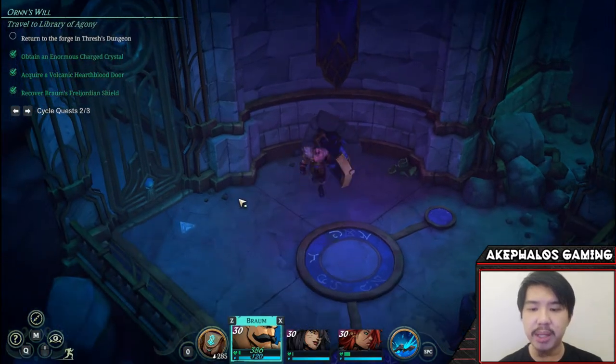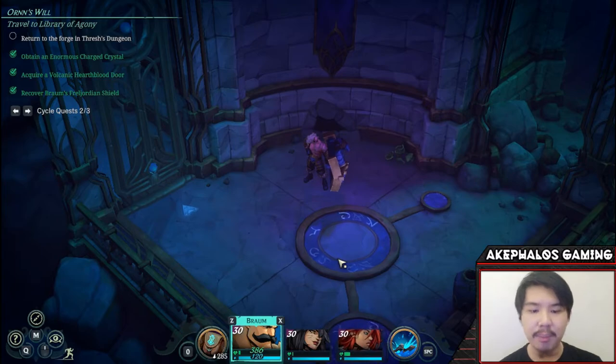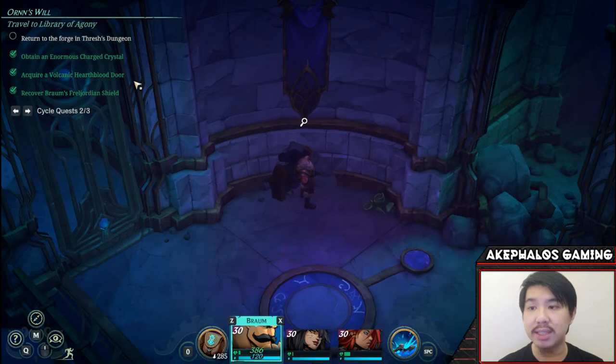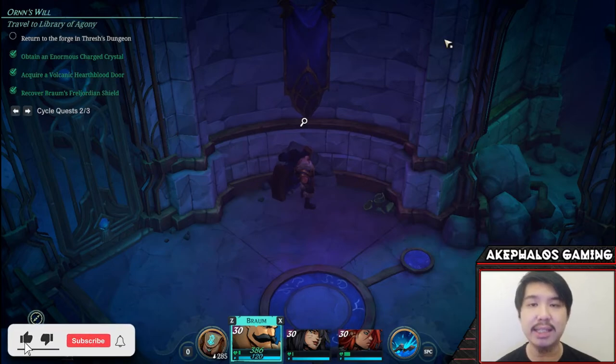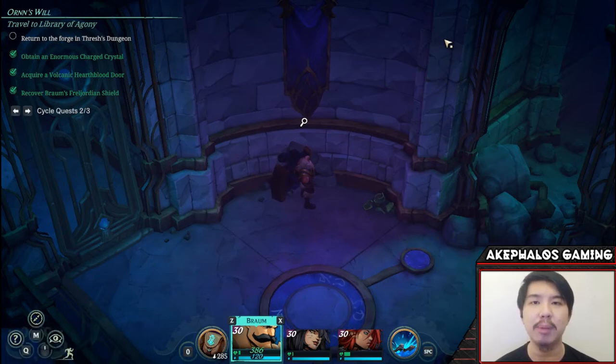With that in mind, I think we're going to end the video here because we're quite low on health and running out of time. I'd like to end the video on the note where we just acquired the final crafting component for Braum's legendary weapon. Hopefully you guys enjoyed this episode of Ruined King and found it helpful in how to tackle this particular battle. If you did, consider leaving a like as well as hitting that big red sub button down below. I really do appreciate the support. This is Akaflos signing off — thank you all so much for watching and joining me. Hopefully I catch you all in the next one. Goodbye.